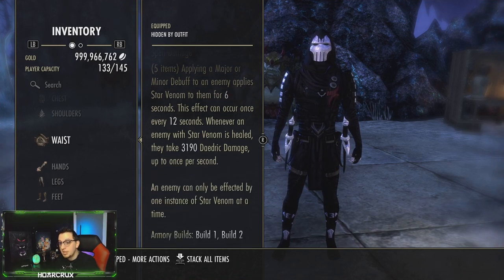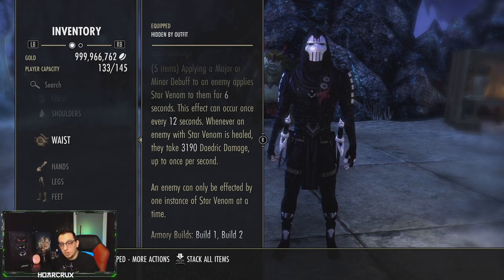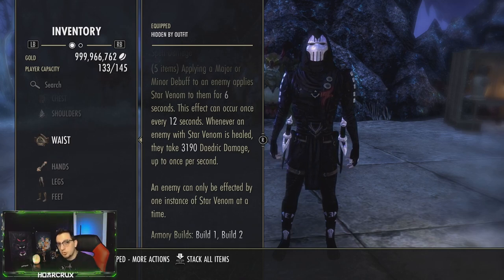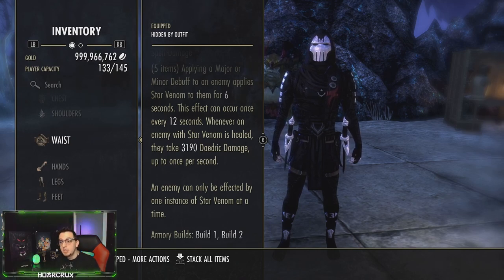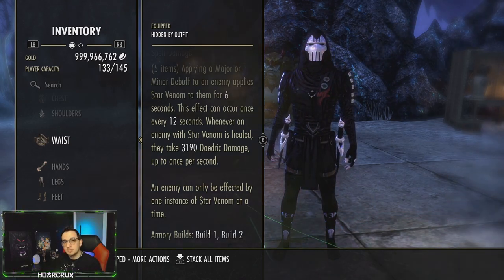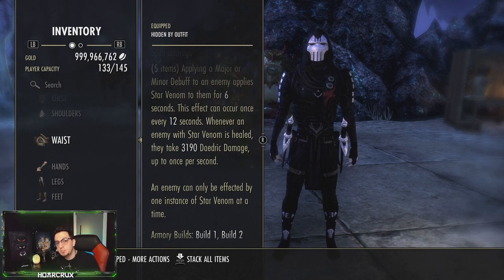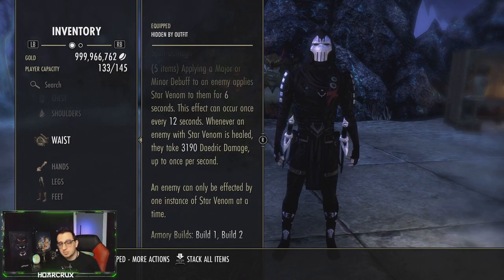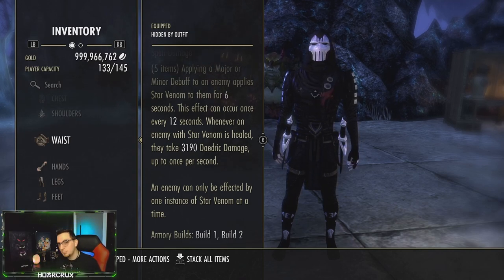This is a 50% uptime and it is irresistible — you cannot buff this, and it goes through wards as well. You want to time this with your burst. A few seconds before you go into your burst, you want to apply some sort of major debuff — doesn't matter what it is. On this build I'm using major susceptibility to apply major breach. This is very, very oppressive in small scale, and it is the hardest hitting dot you can possibly put on any build ever.